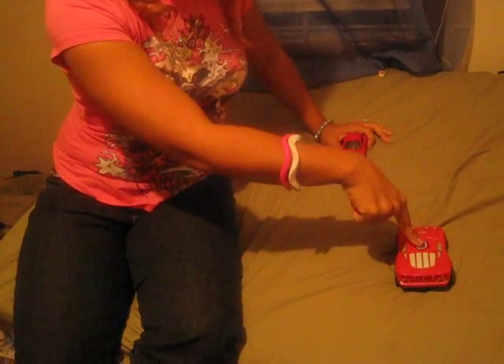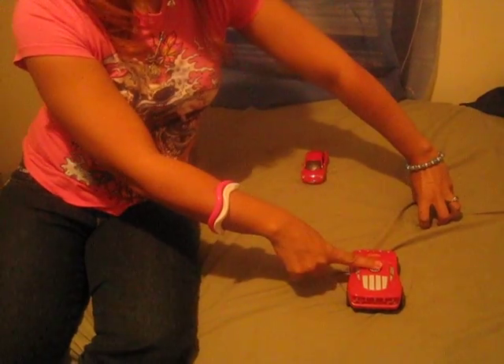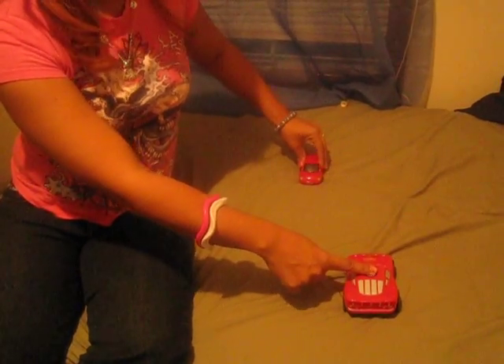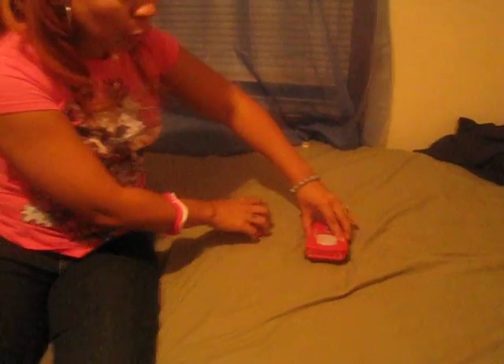Now say you just got there and there's already a car on each side — those two cars were there first. If one of those cars goes straight across the stop sign, you can go at the same time, because you're both clearing opposite sides of the intersection. No other car can enter, so both of you just go.